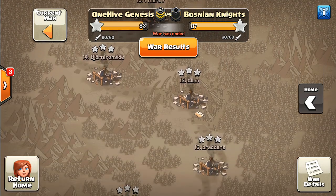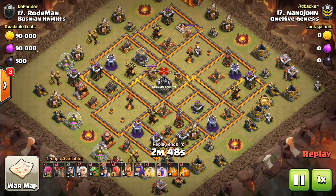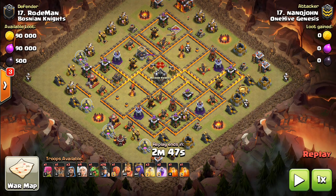It might be helpful to sometimes pause the video, think about how you would attack the base, and kind of see what my thoughts are and what the actual attacker ended up doing. Quick quiz for you Town Hall 10s: where's the best place to start a queen walk on this base? You can make a few different arguments, but I have one spot that kind of jumps out to me — first a queen walk that kind of turns into a queen charge.